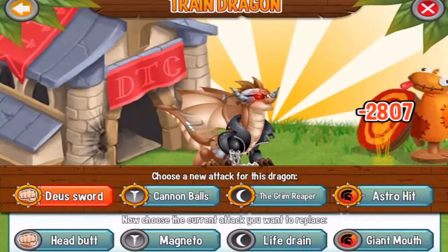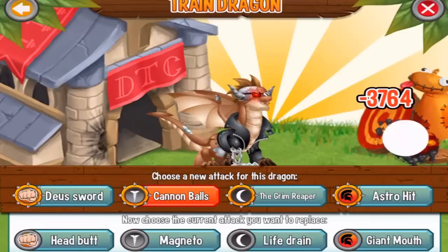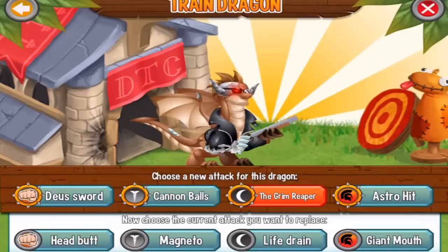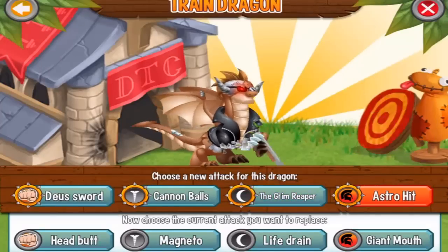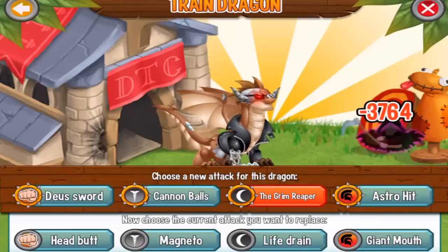We can train this dragon with Deuce Sword, Cannonballs — he has a shotgun right now — the Grim Reaper attack, and the Astro Hit attack. The Astro Hit attack is the most powerful attack you can train this dragon with.